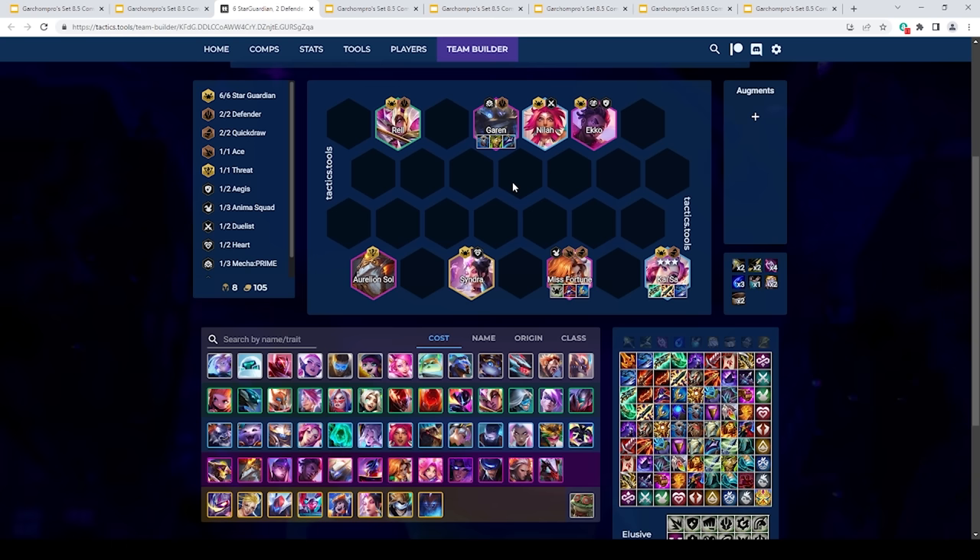For generic augments, Star Guardian plus 1 is very good — go 6 Star Guardian, put the Star Guardian Crest on Misfortune. Thrill of the Hunt is pretty solid for Kai'Sa, allowing her to sustain through stuff better. Jeweled Lotus is a really good augment in this comp. Axiom Arc is very good if you can get it on Misfortune, but if you're just playing around Kai'Sa I wouldn't recommend it. If you're in an AD-heavy lobby, you could take Defender plus 1 and drop either Aurelion Sol or Morgana to play 4 Defender. You can also run Aegis with Leona if needed. That's basically it for the Kai'Sa comp — just roll down 3-2, be stable, and enjoy your free top 4.